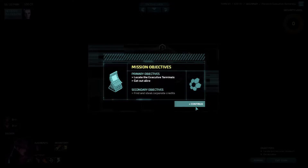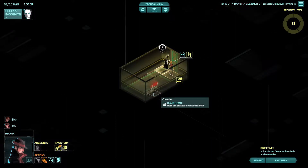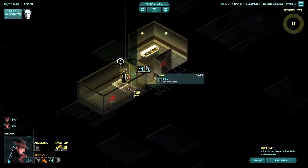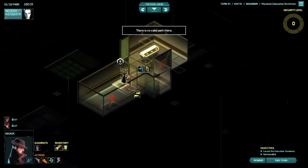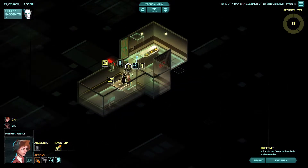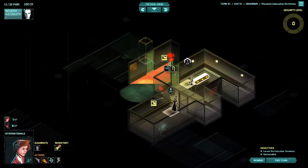Our primary objective is to locate the executive terminals and get out alive, and of course strip the place of any supplies we can find. There's a console right here which we can hack to get some power. We're controlling Decker right now - he's got the nice coat and hat. We'll have International peek around - there appears to be something watching the area, probably a camera out of sight.